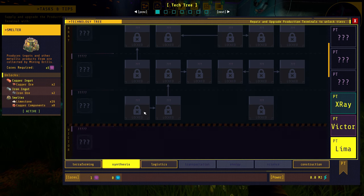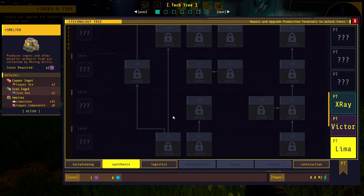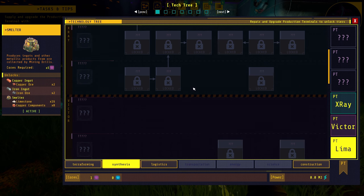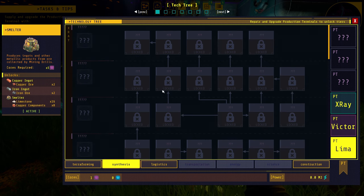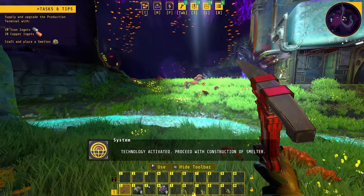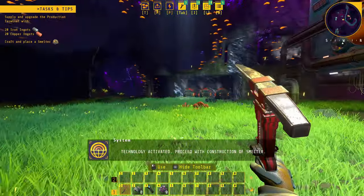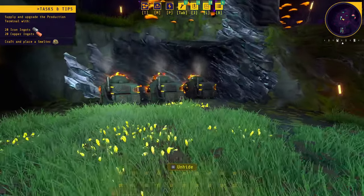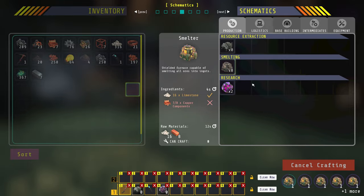Victor has given us everything from a certain line all the way up, and then the new X-Ray building adds quite a bit more — I'm guessing a lot of that will be mark two and mark three stuff. We get a prompt: 'Proceed with construction of smelter.' We can place six smelters — let's just do all six since we'll need them anyway.